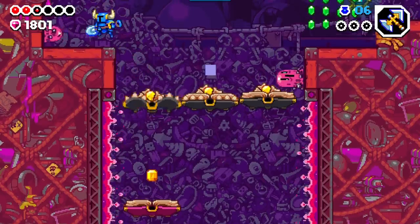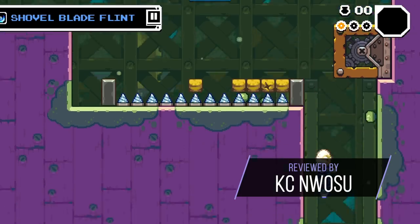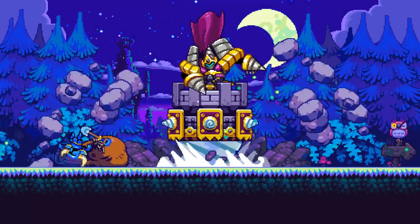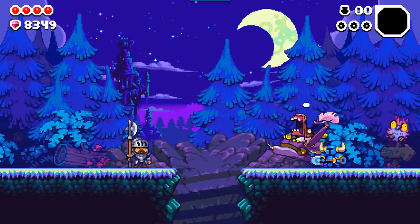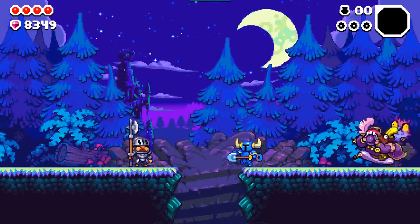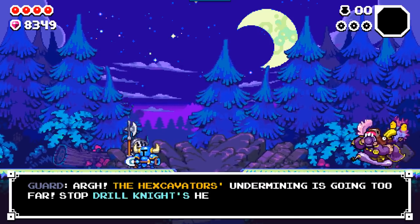Shovel Knight Dig is a roguelite platformer from Yacht Club Games and Nitro. But rather than running from left to right, you're making your way down a treacherous hole made by Drill Knight, who's stolen your bag of loot and enlisted a host of other baddies to guard the path to the bottom, where a mysterious treasure supposedly awaits. The cavern created by Drill Knight's drilling has destabilized the area, causing earthquakes and putting those who had come in search of treasure at risk — so it's up to you to save them in addition to your stolen stuff.